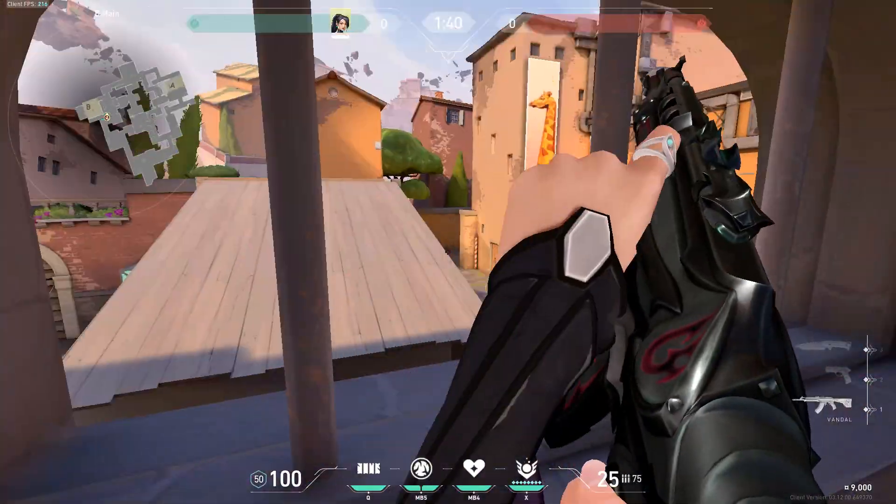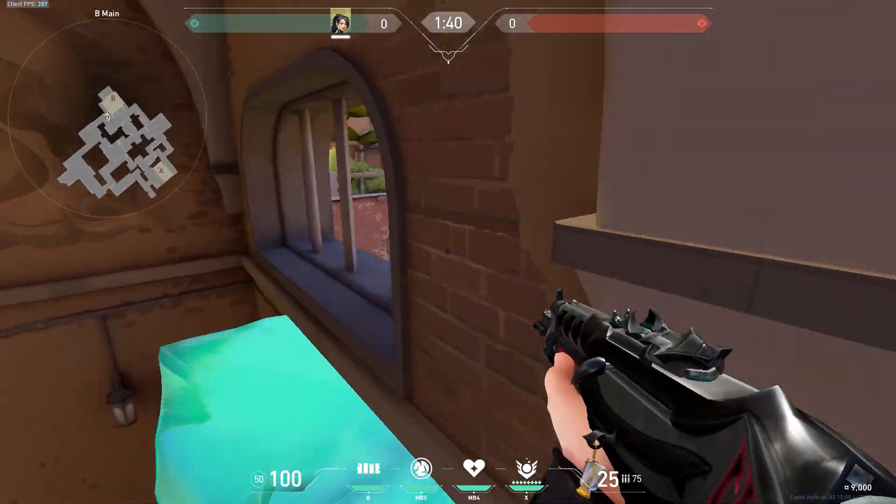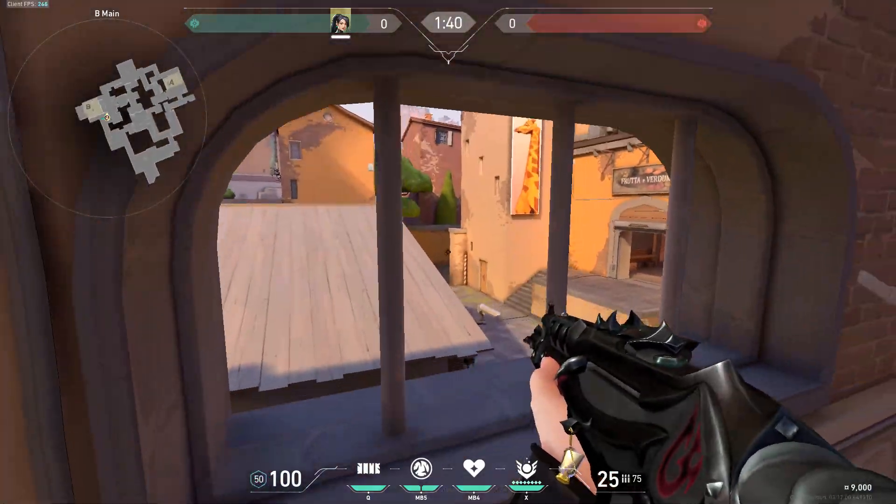For another Sage wall, if you run backwards, jump, and crouch, you can actually see CT and mid as well as site.